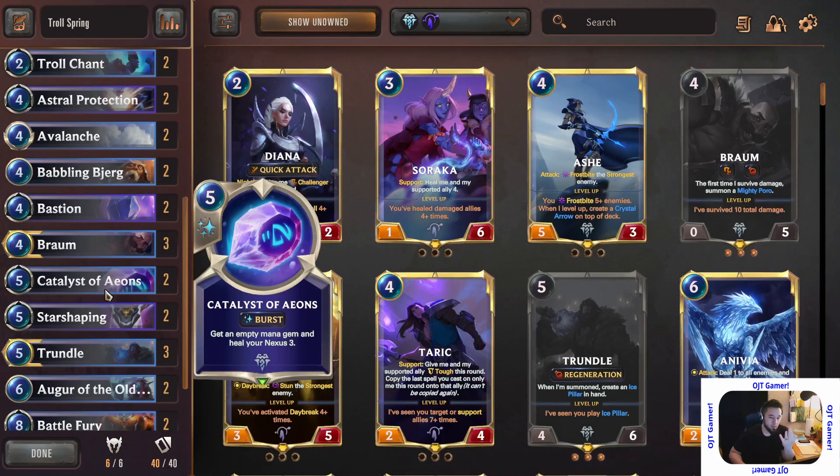It'd be cool if they added a fourth spell mana mechanic, but that might be too strong — imagine if you had a spell that generated it and three copies in your deck, you'd get six spell mana and just play too many spells. That would be outrageous. But this Catalyst gives you an empty mana gem, so you effectively ramp up — your opponent is on turn five, you're already on turn six.